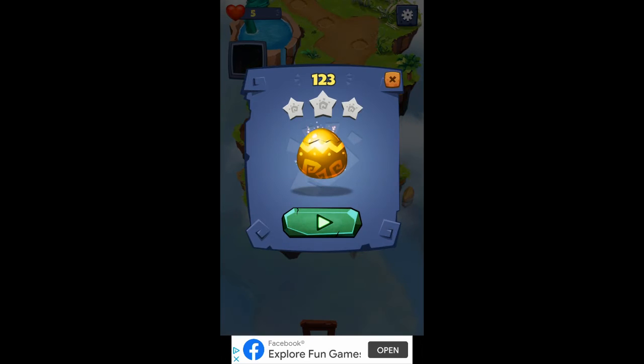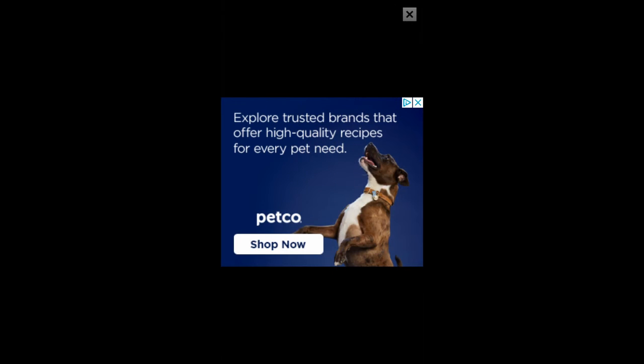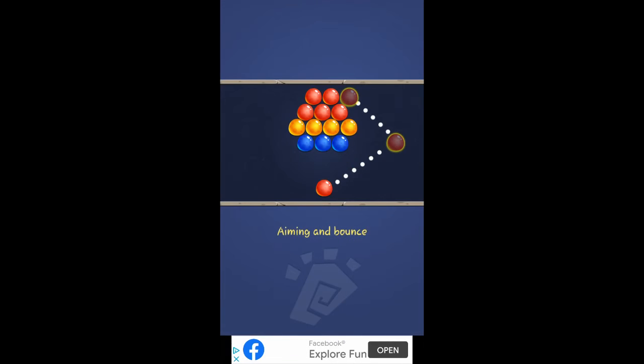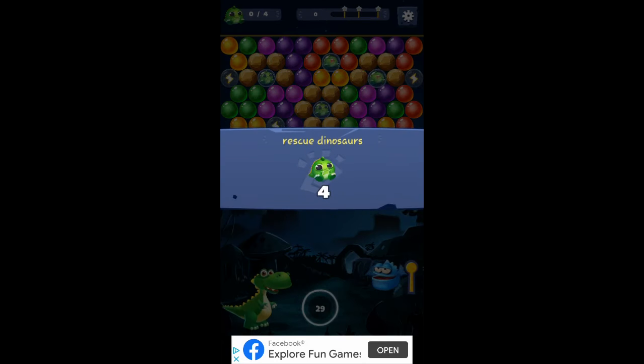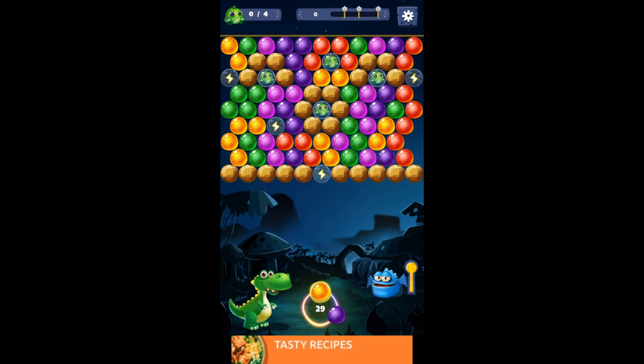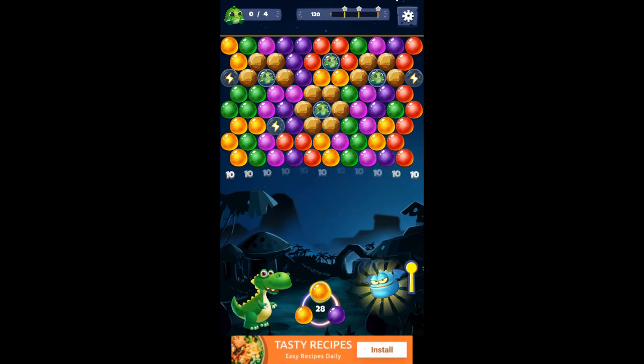One twenty-three. What's in the egg? Third bubble again. I see a lightning bolt there — that clears a whole line. There's my third bubble. Watch this — take out a whole line, work you a path to them. There you go.